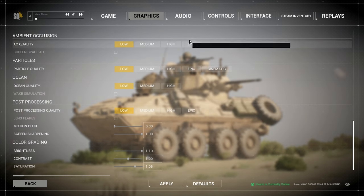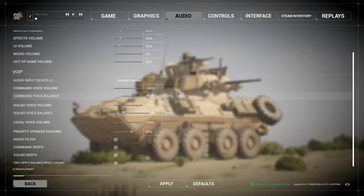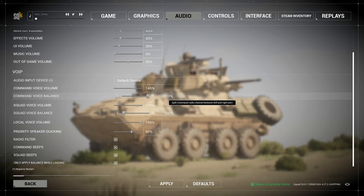Go ahead and click apply and then go into the audio tab. These are my headphones. My master volume is at 45%, I turn this to 43% and then 35% there. Music volume obviously zero out of game — you can have that as whatever you want. For audio input device, either device is fine, but if you have a specific microphone just change it to whatever microphone you have. Command voice I like a little bit lower.